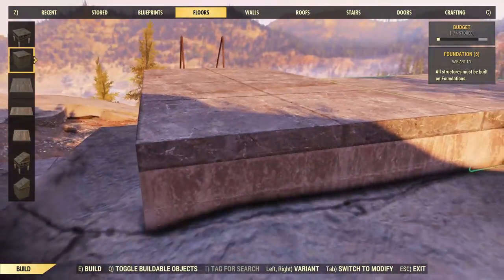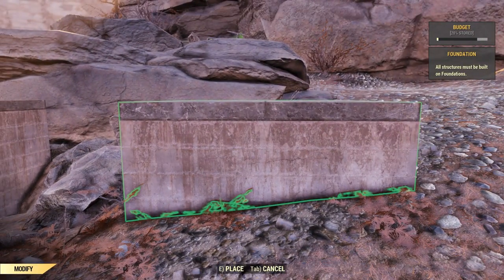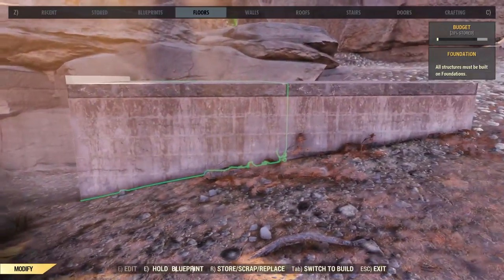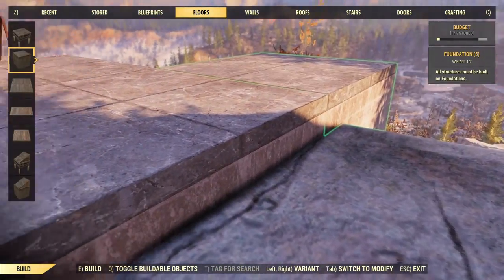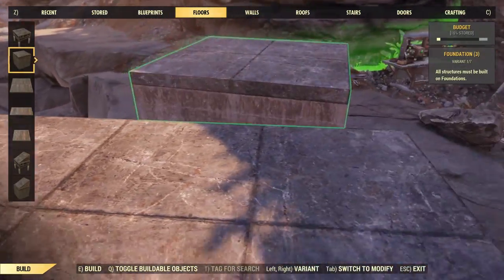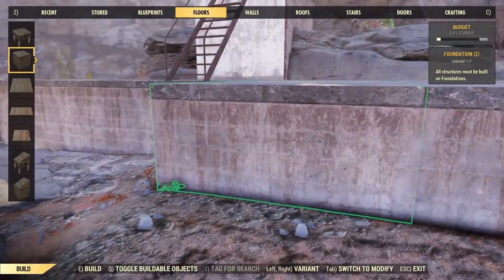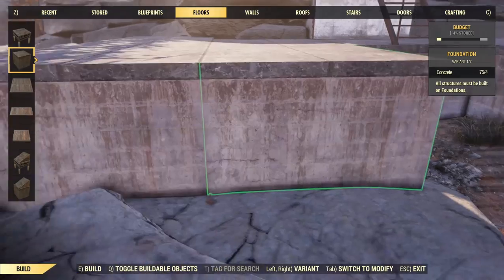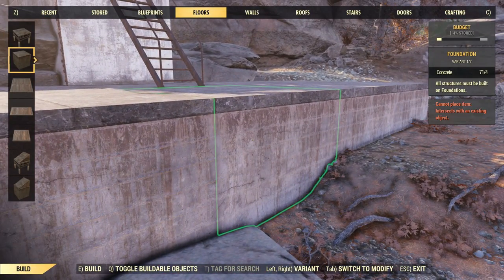Snap these foundations on — they're snapping to the top of the stairs rather than the wall, but it does work. There's a little bit of sticking through on the part of the stone at the top of the cliff, so we're going to lower it down a little bit and there we go, just about the right height. I'm going to have a little patio area up the top here, so we'll get a few changes but it should be a nice entranceway. Stick the rest of the foundations in — a little uncooperative there. The staircase for some reason seems blocky.